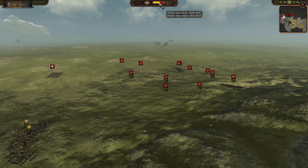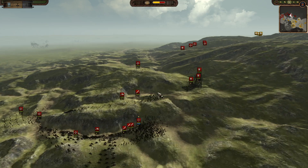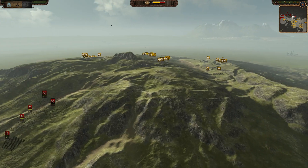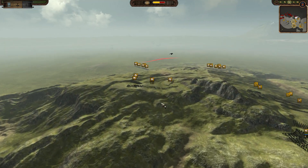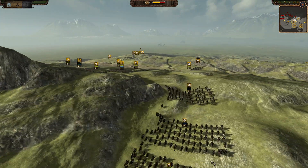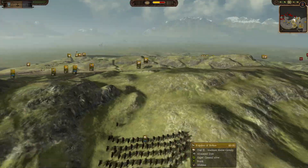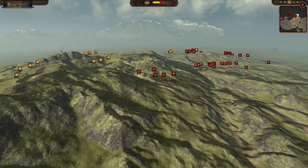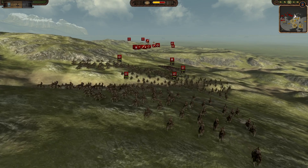We have 5,600 forces of Isengard - there's some infantry including goblin men ruffians, axes, Dunland tribesmen, spears, and some Mordor support for these wargs. It'll be interesting to see how they do. There is a lot of Rohirim here - about 3,900, with some infantry as well as squires of Rohan, so there's a lot of variety and quality of cavalry.